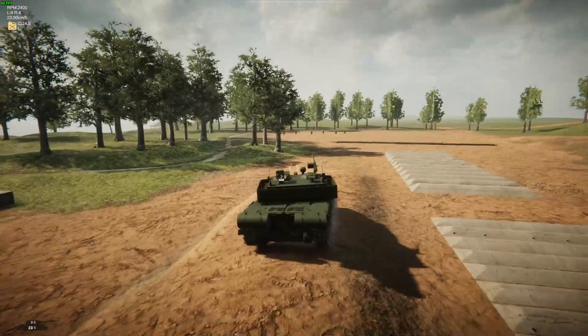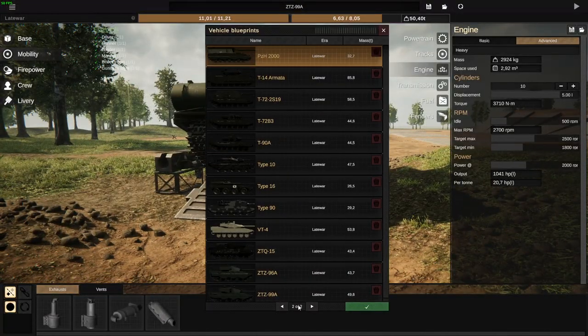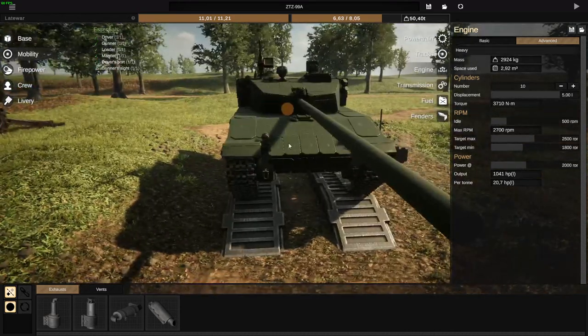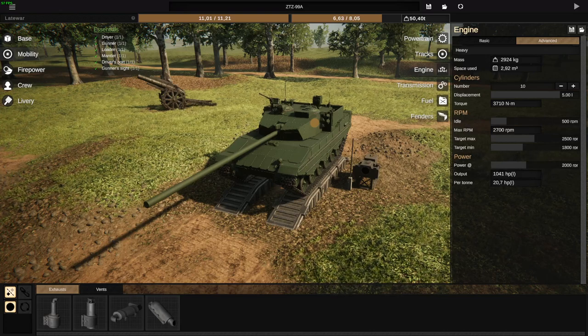And with that, that is all we've got for the modern era pack. Downloads and the Discord server link will be in the description below. We are definitely going to see more of these packs in the near future. I hope you guys enjoyed, and I'll catch you all in the next one.